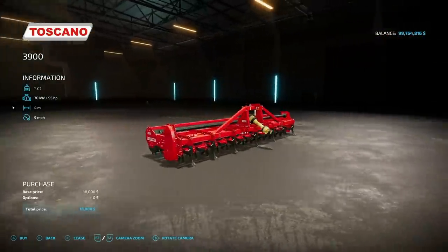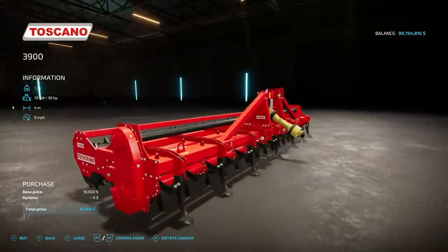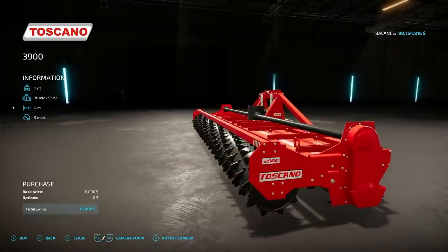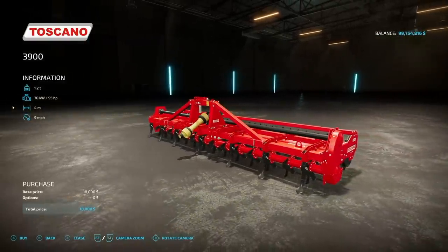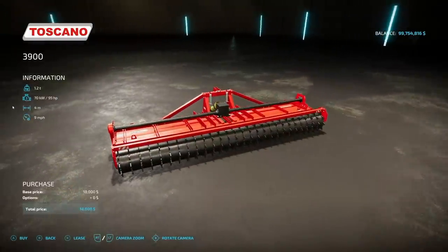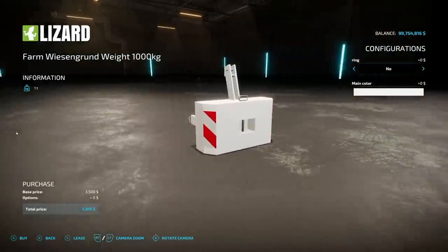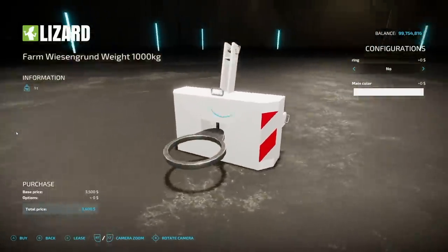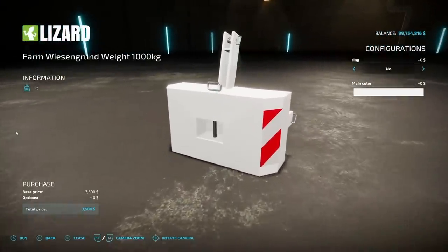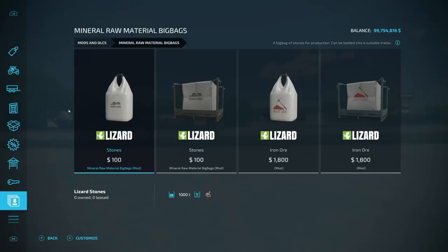Moving into new mods for PC and Mac players. First is the Toscano 3900 power harrow — 1.2 ton, 4 meter working width in game, max speed 9 mph, requires 95 horsepower. Next is the Farm Grund Weight 1000 kg — a three-point weight for front and back of your tractor. It has a ring for collisions and a main color option.